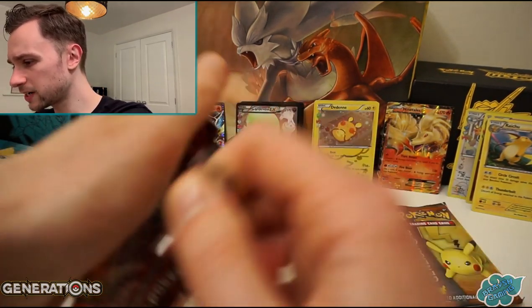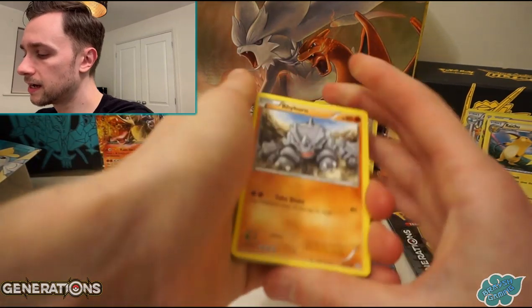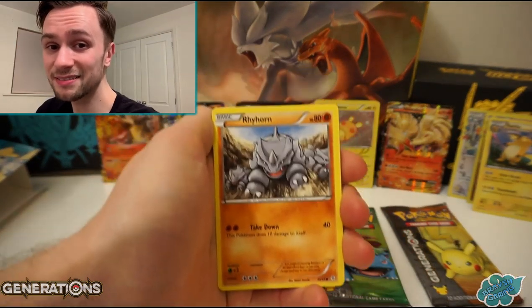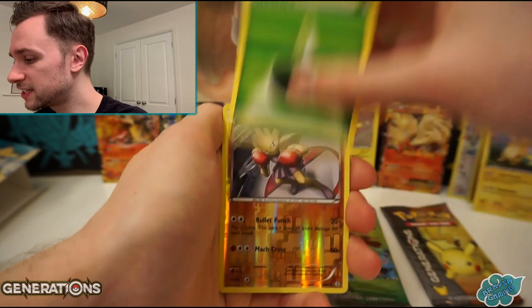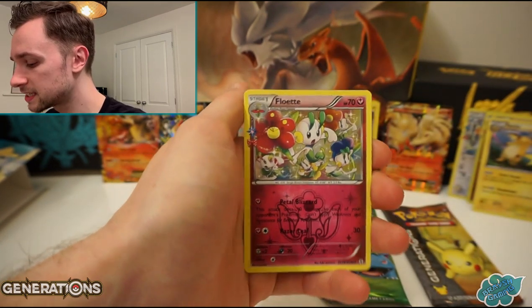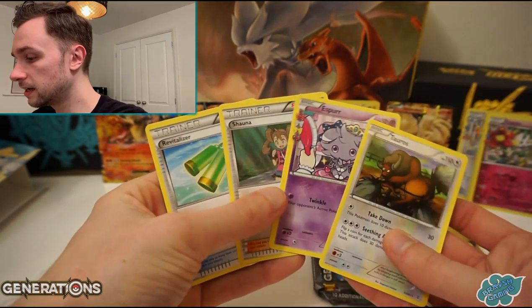Can we get that Gardevoir EX play set? Is it four cards for an EX play set? I don't know. The pull rates are really good, I can't complain - this is going very well. Rhyhorn, Bonita, Magikarp, Leaf Energy, Hitmonchan, and a Floette. The Radiant Collection holo and a Tauros. Nothing in that one there.